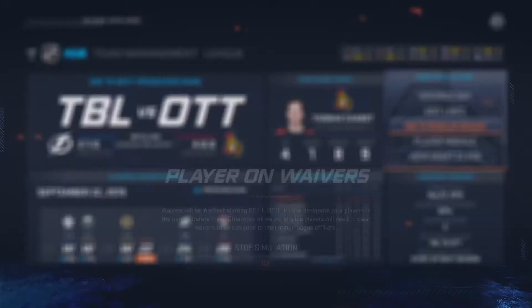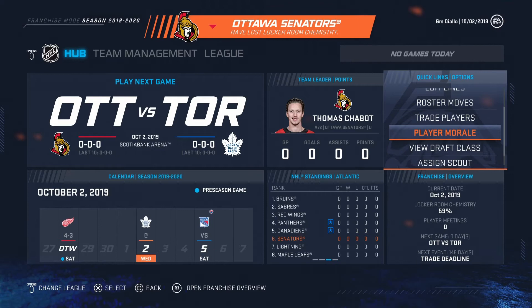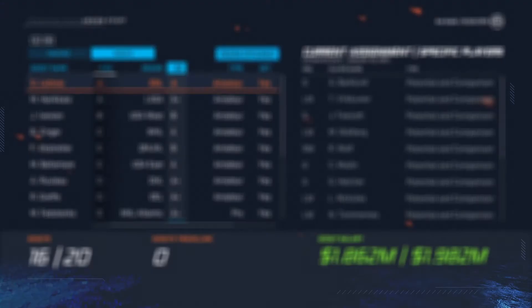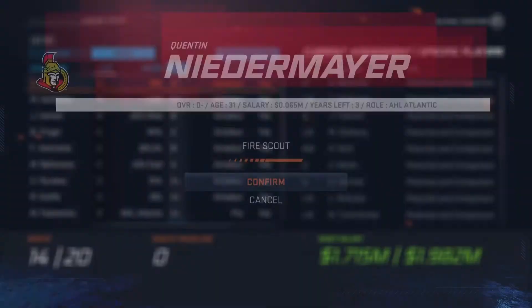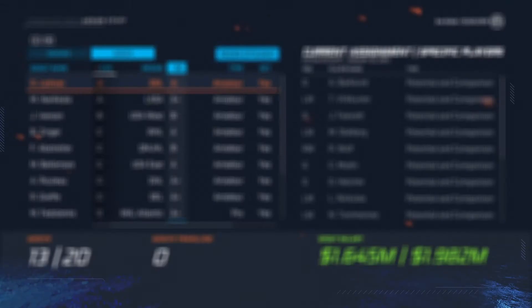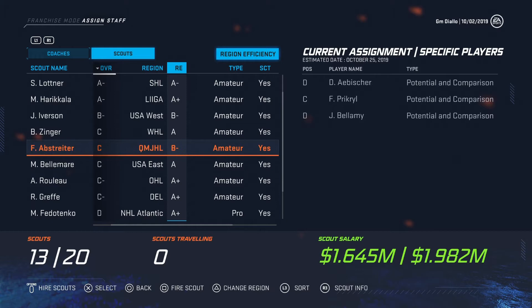He was rejected for the Red Wings — well, first come first serve. Smith-Pelly, I actually got one of them. Let's start the sim. Scouts first — SHL yes, this is good. You will see — the AHL scouts are useless, so just fire them. We're better off scouting other regions, HL north and that too.